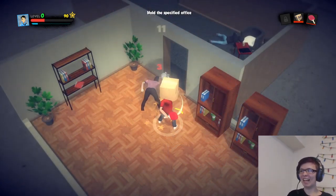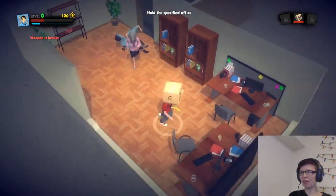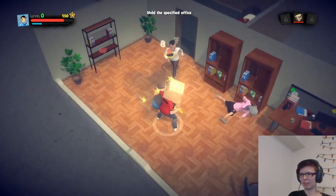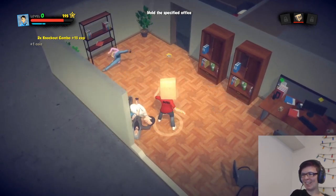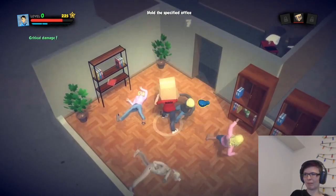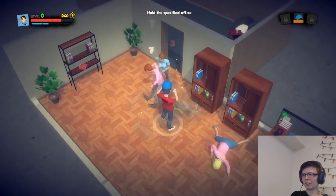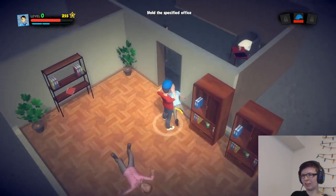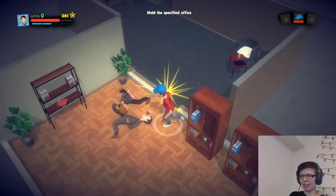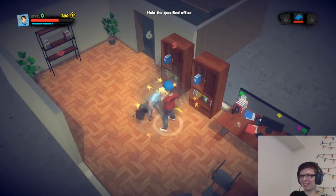Now I can actually do it. I cannot do arrow key controls - the weapon is broken. Oh no. Get out of my office! I got a new hat, a new helmet. I can interact with anything - it's my office, yes!